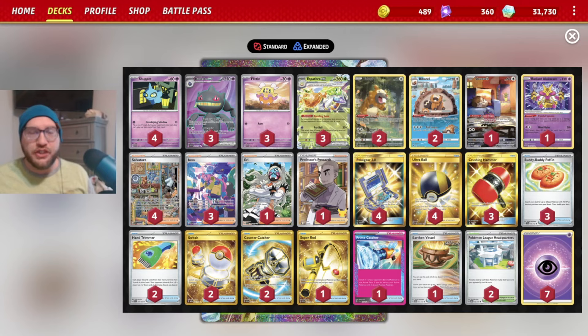We also play 4 Ultra Balls, 3 Crushing Hammers for extra disruption, 3 Buddy-Buddy Poffins, 2 Hand Trimmers - if your opponent builds a big hand, especially under item lock, you Hand Trimmer them to force discards. You can combine Hand Trimmer and Eerie to strip even more from their hand. We run 2 Switch, 2 Counter Catcher, 1 Super Rod, and the Ace Spec is Prime Catcher for gusting. We have 1 Earthen Vessel, 2 Pokemon League Headquarters for basic attackers, and 7 basic Psychic Energy.